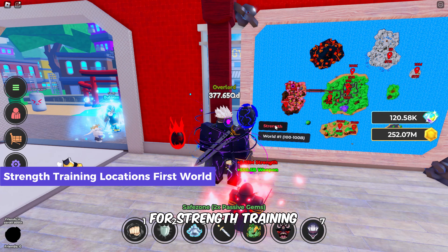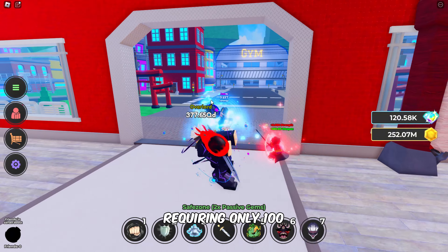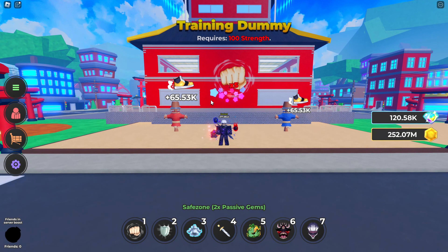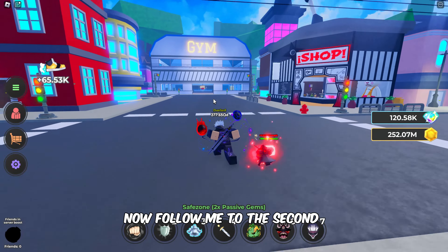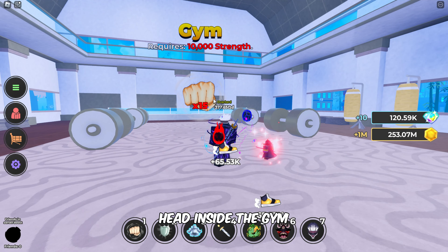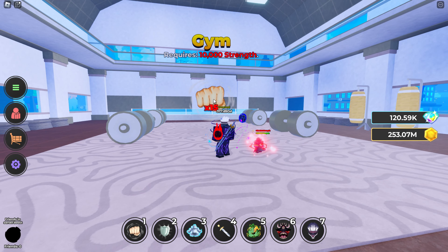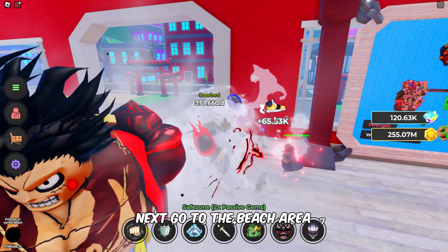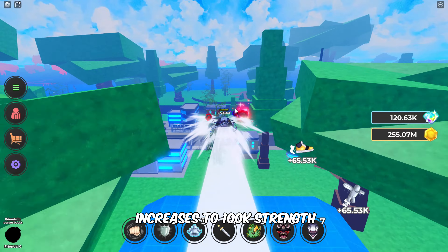For strength training in the first world, your first stop is just outside this building, requiring only 100 strength to start. Follow me to the second strength training location. As you grow stronger, head inside the gym, which demands 10,000 strength for training. Next, go to the beach area, where the training requirement increases to 100,000 strength.